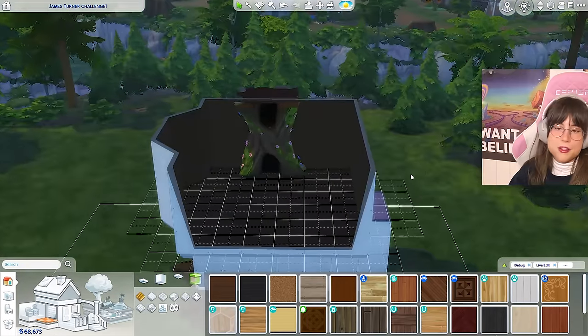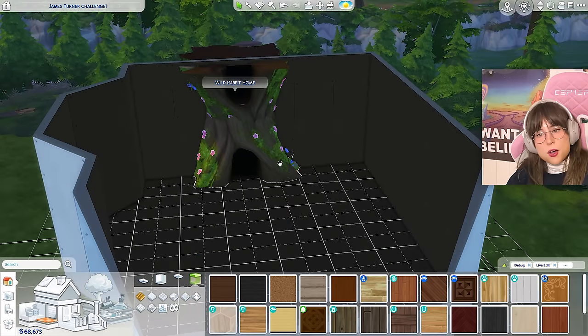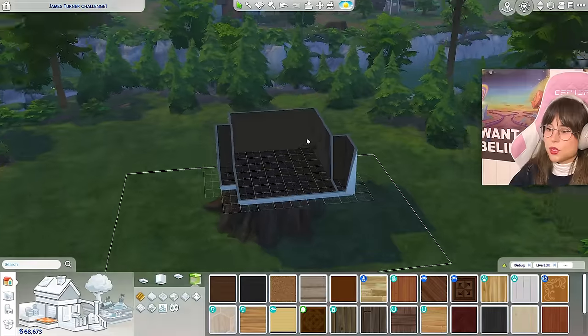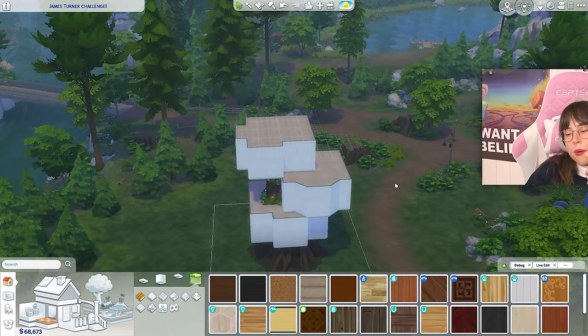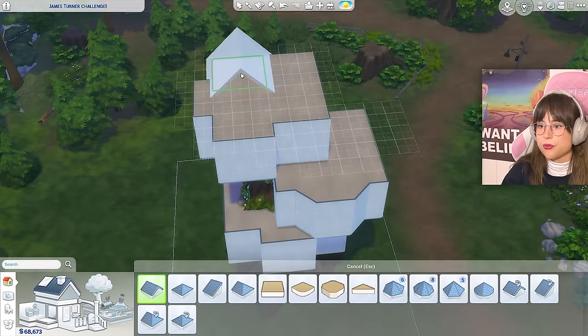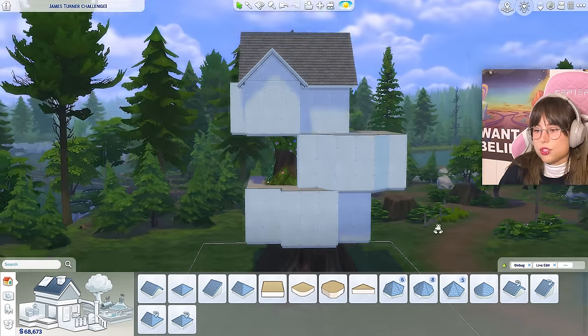How does it look from the inside? They're just going to have to live with that. This is a rabbit home — does that mean a rabbit is going to come out? They're gonna love it! Now I have to roof this thing — I did not think about that. Let's start with a gable roof. Where am I gonna put it?